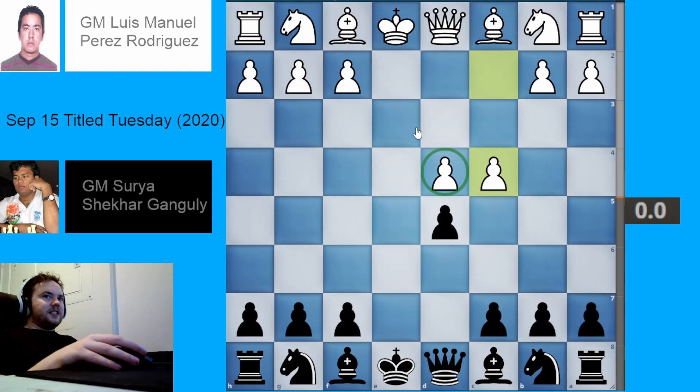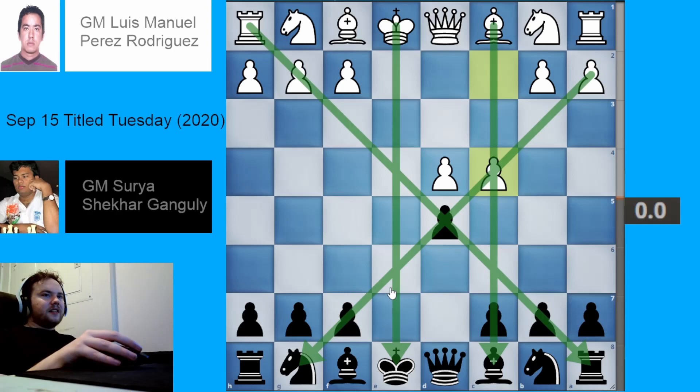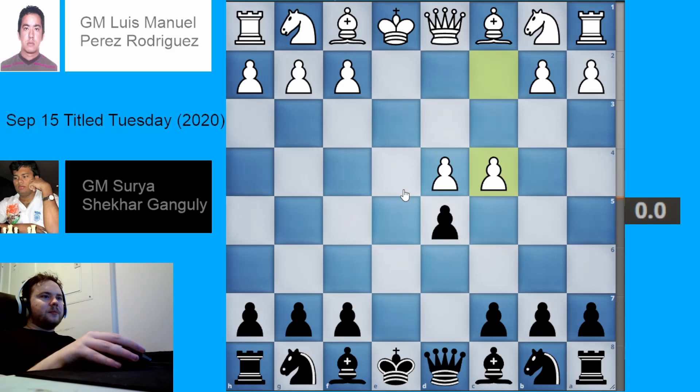While the isolated queen pawn would not have any neighboring pawns that can defend it, the files surrounding it as well as the diagonals of the square right in front of it can very often be used for attacking. Isolated pawns are very double-edged and interesting, and as a result this position is unlikely to be seen from a normal exchange variation move order.